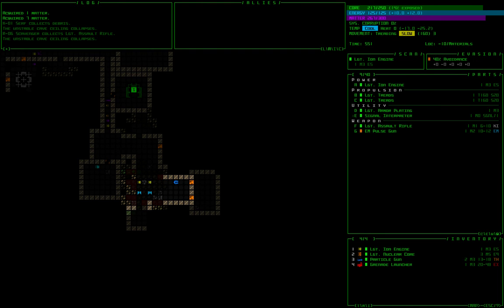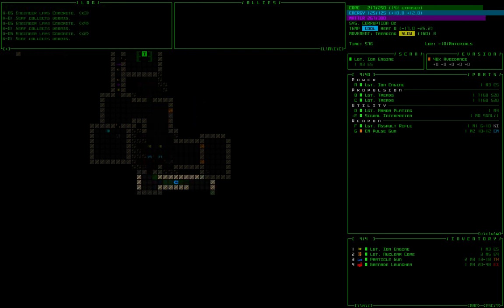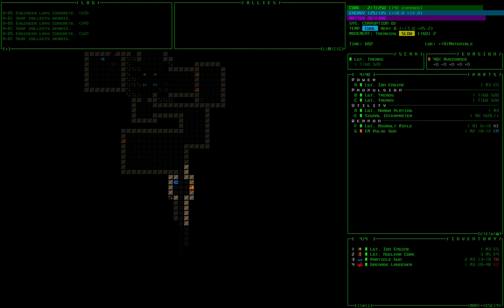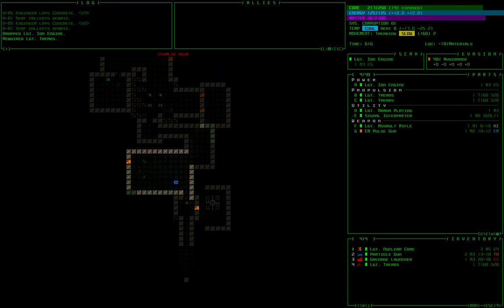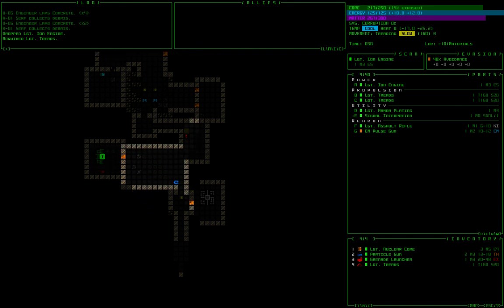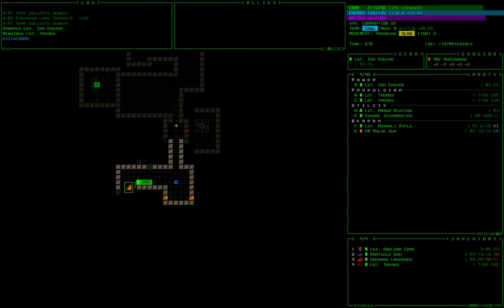Still trying to find a stairway, just moving around with the number pad. There's a spare tread — I hit Alt-1 to dump an extra item and G to get it. I peek into a room and spot a terminal, but there's really not much point using those in the early levels. There's a stairway.